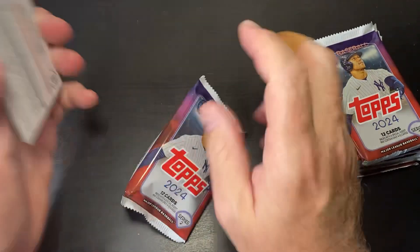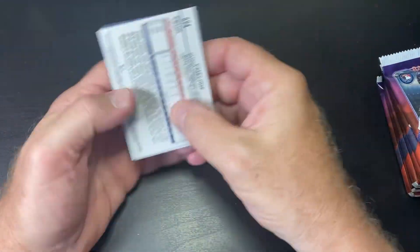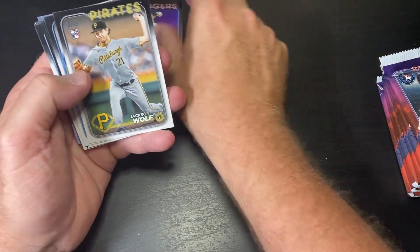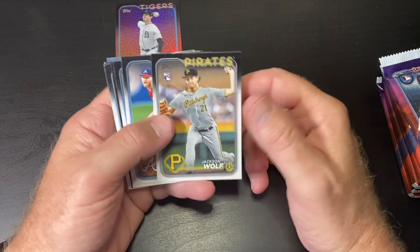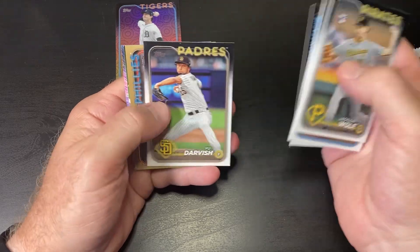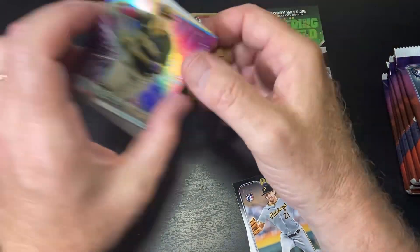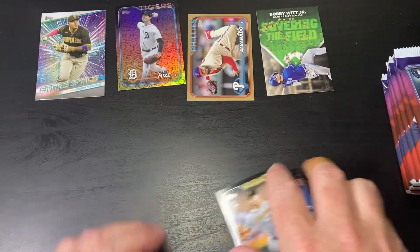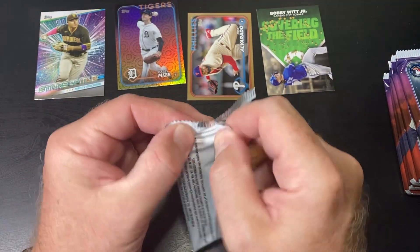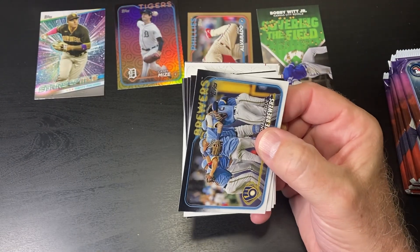Of course we're gonna find these Stars of MLB cards — so tired of these. We're gonna find one of those in every pack, I'm sure. Casey Mize, it's a parallel, one of those holiday parallels. We have a gold Jose Alvarado, Bobby Witt Jr. covering the field, and then Manny Machado Stars. Oh, we got a gold — we've at least gotten one numbered card in the pack.